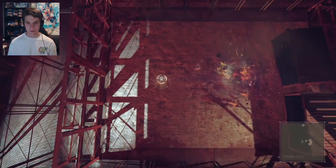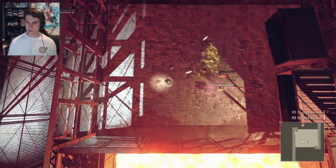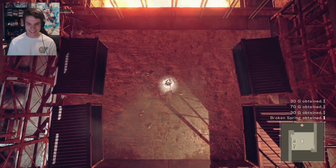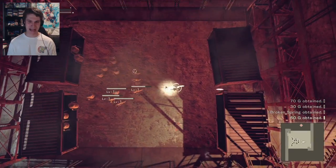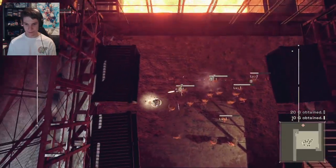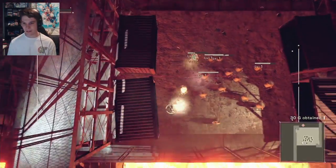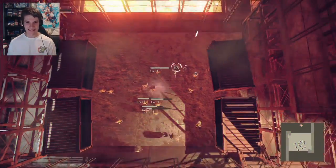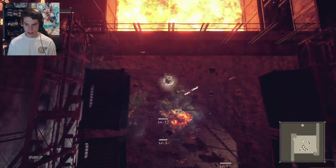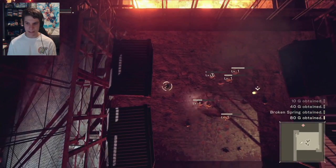We gotta be careful here. Every time I do physical damage on these guys, I take damage. Stay back, vermin! Alright, lock on — okay, that's helpful. Now the gun is actually pointing towards the enemies, so that's good. Let's get out of there. Triangle is pretty good for this situation. The radius on that is absolutely insane.